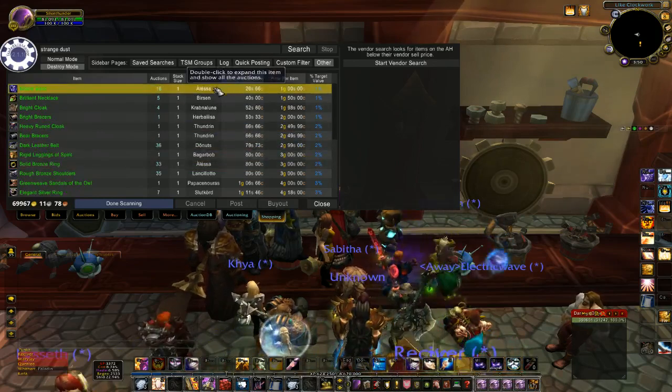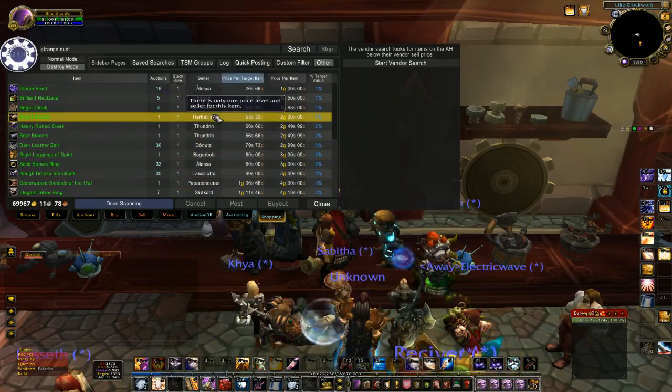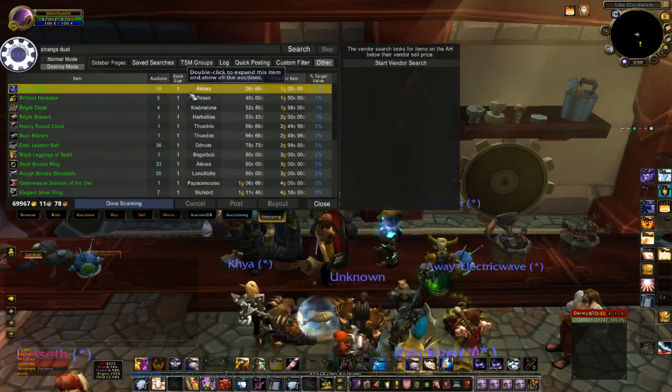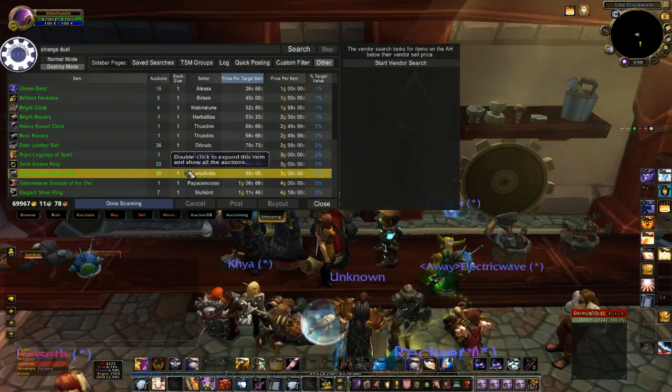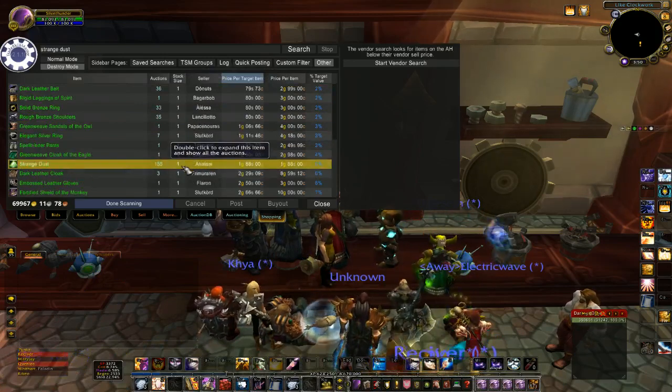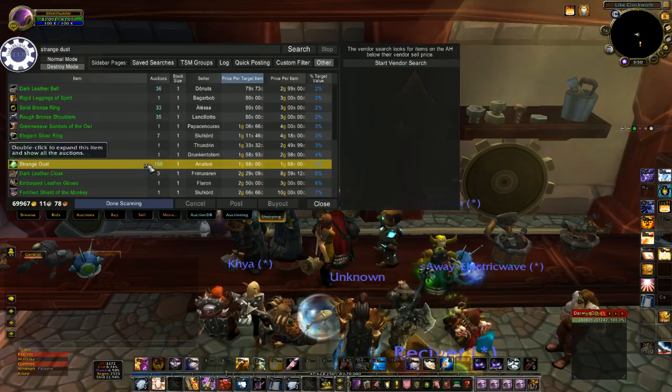So I can get all kinds here cheaper by disenchanting it myself. I could actually, if I was starting out, buy some of these and disenchant them if I didn't have a lot of gold and actually resell the mats. This is a good way to make some gold that way as well.